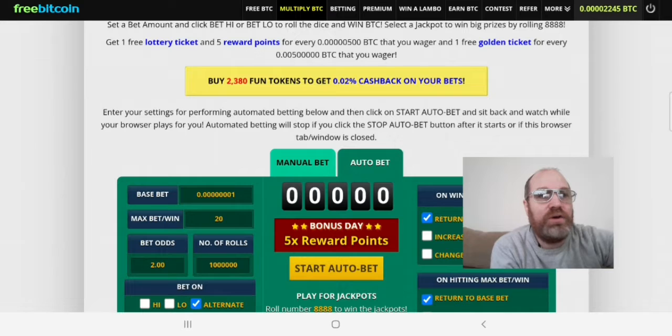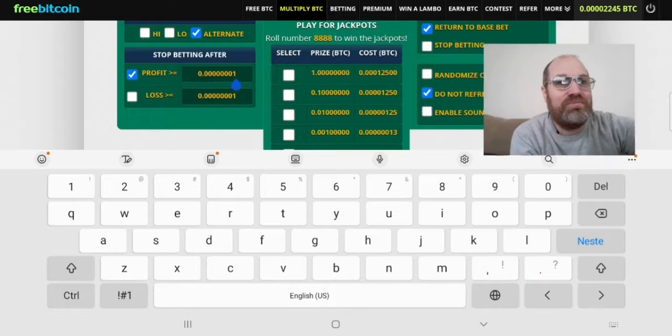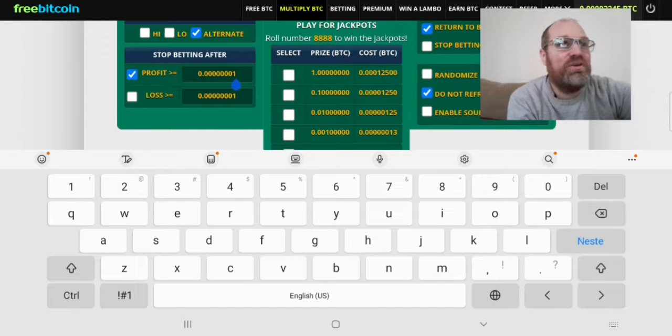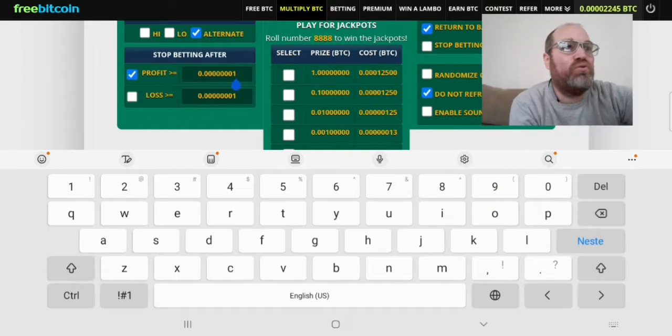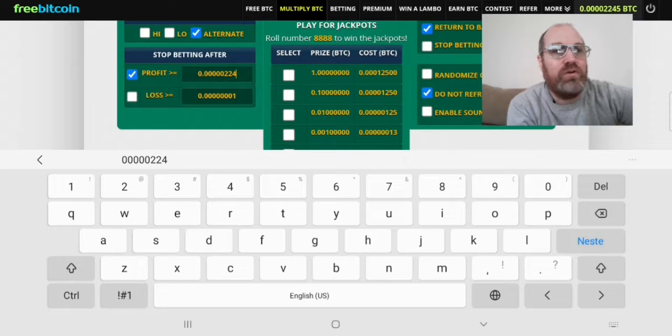We push autobet. This time around we will remember to push so that we want our profit to be correct. So we're going to have 224 — let's take that 224, one, two, and three. So 224, that's what we're going for.